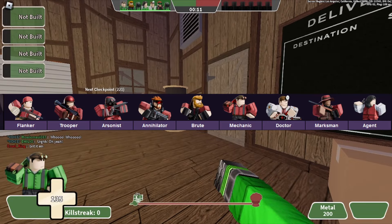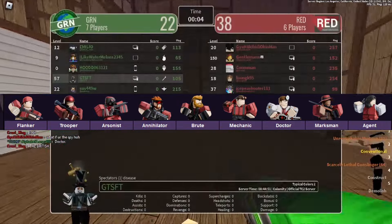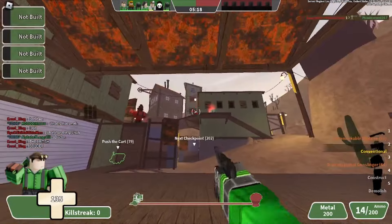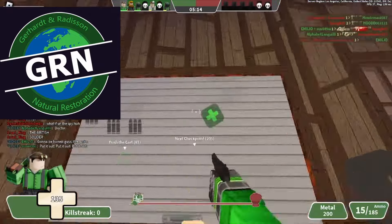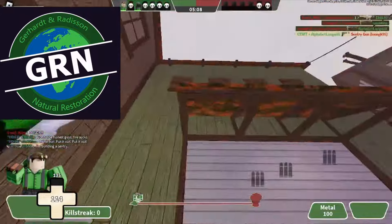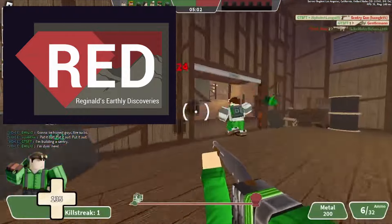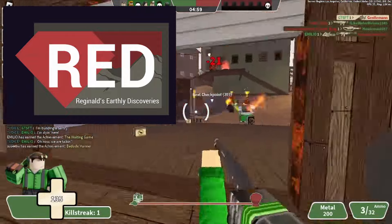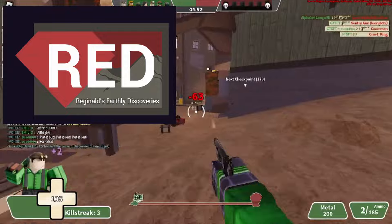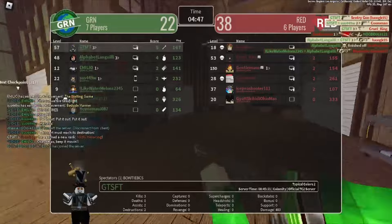The lineup in TC2 consists of the Flanker, Trooper, Arsonist, Annihilator, Brute, Mechanic, Doctor, Marksman, and Agent. TC2 also has some established lore, particularly about the two teams. The marks in green are implied to be the main protagonists — Green stands for Gerthardt and Renaissance Natural Restoration, and they are mainly responsible for environmental restoration and preservation. Then there's the red team, Reginald's Earthly Discoveries, who act as the main antagonists. Red makes their profits off illegal mining operations and weapons distribution, making them rivals of green. While the lore isn't the main focus of TC2, it has the most implications of an established storyline out of all the games on this list.